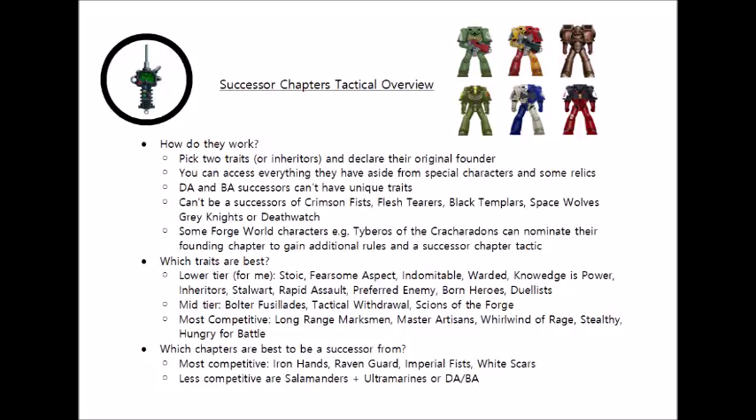The same ruling applies to any of the other Forge World characters who don't have a stated chapter successor out of one of the main chapters. To my knowledge, this includes chapters such as the Raptors, the Minotaurs, and the Karcharadons — there may well be others, so please let me know in the comments. There are also chapters you can't be successors of: we've already mentioned the Black Templars, Crimson Fists, and Flesh Tearers, and interestingly you can't be a successor of the Space Wolves either — they don't have any rules for it. I think the Space Wolves don't really have successors; they just have their great companies, so rules-wise you can't be a successor chapter from the Space Wolves.